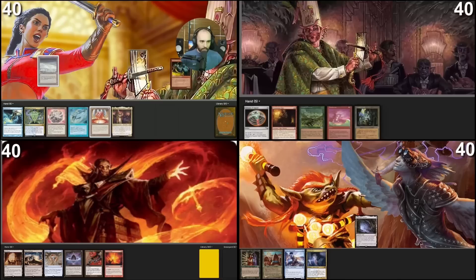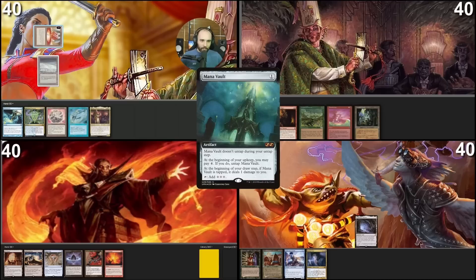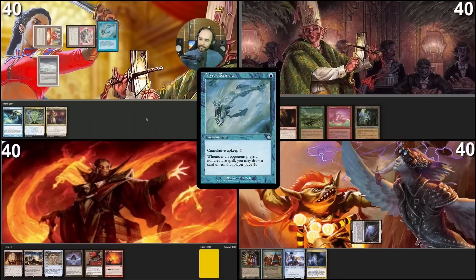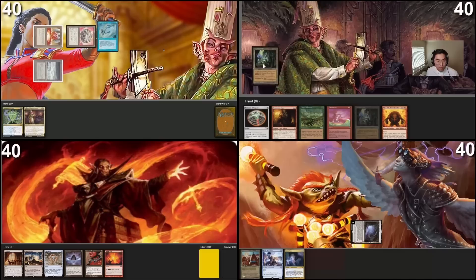We got a bit lucky here. Tundra — exile this Simian Spirit Guide. I'm playing wrong but that's okay. Mana Vault — tap for three, floating one colorless. Cast Felwar Stone. Because of Mystic Remora, I respond to Mystic Remora, tap Cavern of Souls to cast this counter. I have a response — I'm going to Flusterstorm that. It's gone. With that I pass the turn.